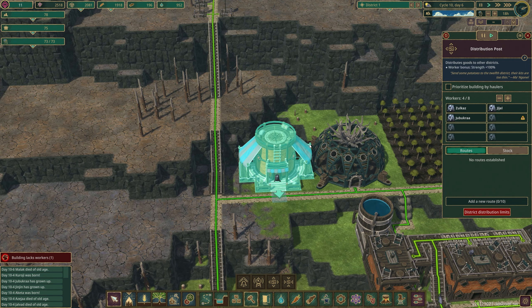Now comes the last part of transferring resources: establishing a route, which is pretty simple. You select your distribution post, go to the right window, click 'add route,' then find the drop-off point on the map that you want to establish the route to and click it — this brings up which good you're going to transfer. Each route is only one good, so you have to set up multiple routes to get everything sent over that you want. You can then click on your drop-off point and see all the trade routes coming into the district and what they are bringing in.